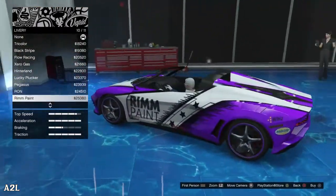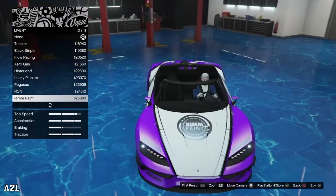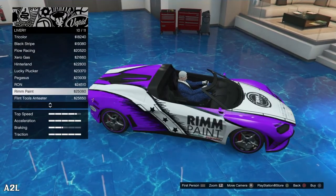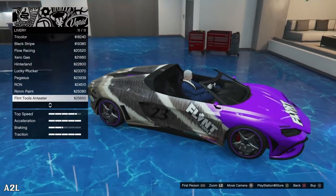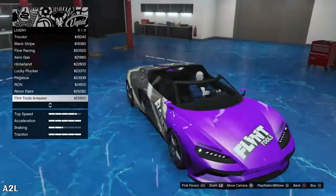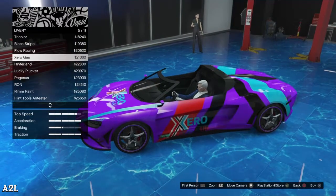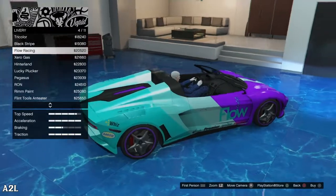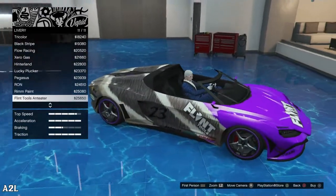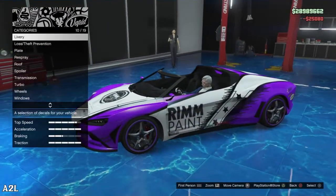We got the rim paint — 25,000 for a great finish. There's also the delivery — Flint tools anteater — looks like there's fur on your car, very interesting. Never seen a furry livery on a GTA V car. Pegasus is pretty simple. I'm either going to do the rim paint or the pegasus. You know what, let's just go with the rim paint one. Why not.